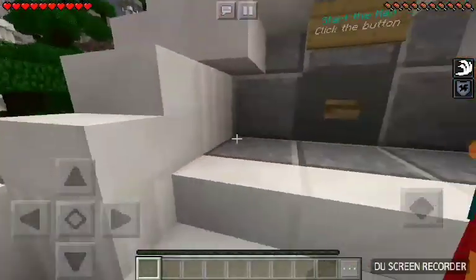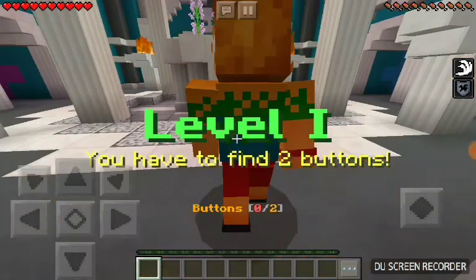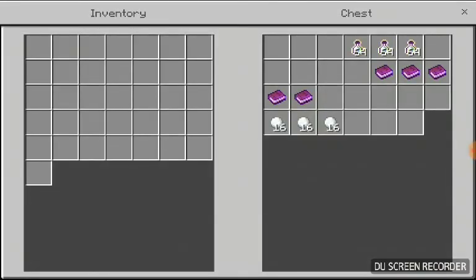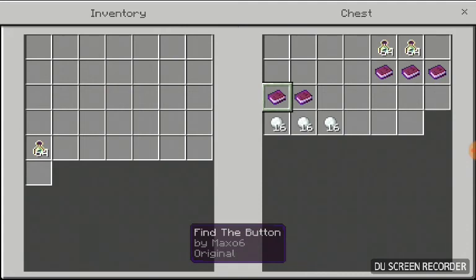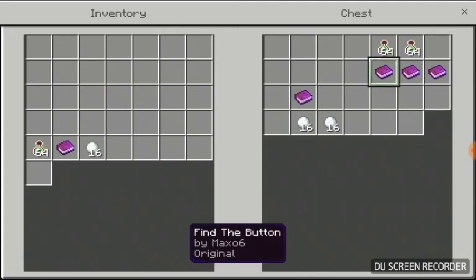Is there anyone on this side? No. So you can click the button, Jonathan. I found the chest! Level 1 — you have to find two buttons. What's in the chest? There's XP. This is the book. And unstuck — take a book, another book.